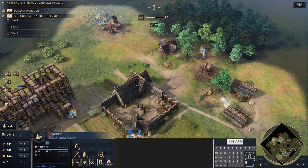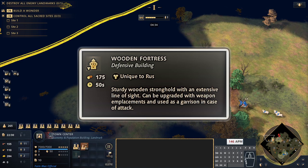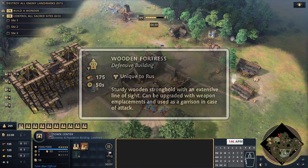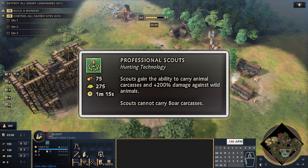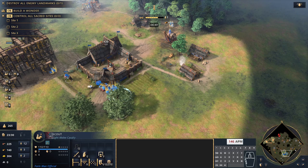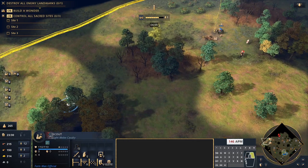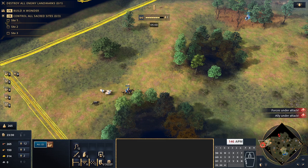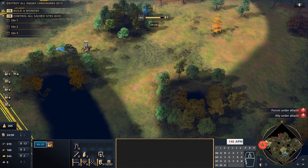Once we hit feudal age, we want to decide between getting the wooden fortress first or professional scouts first. If you think you're going to be pushed pretty early, absolutely prioritize the wooden fortress and delay professional scouts a little bit. I don't see a big problem in delaying professional scouts slightly — your opponent probably isn't going to reach all four deer patches anytime soon, and they might not even go for professional scouts at all. I tend to go for the wooden fortress first as it offers a lot of protection.